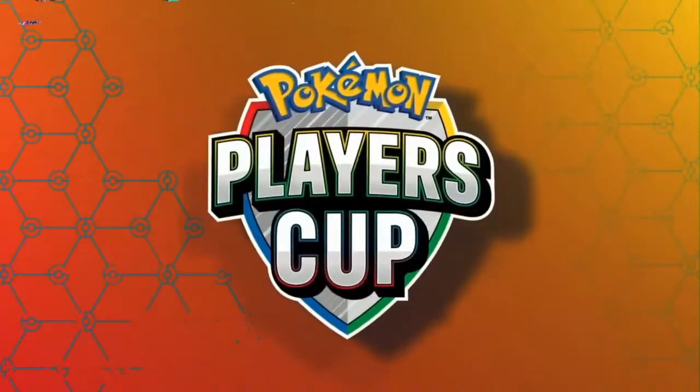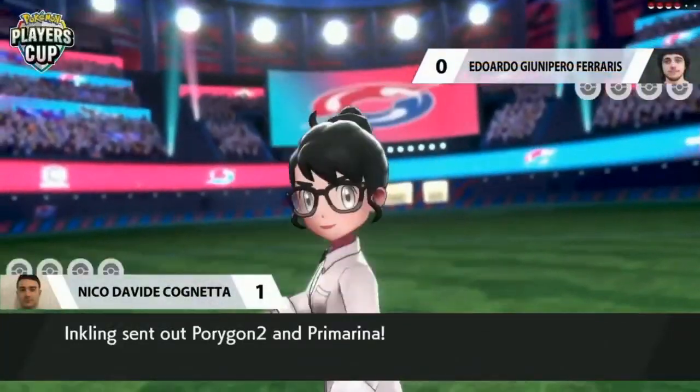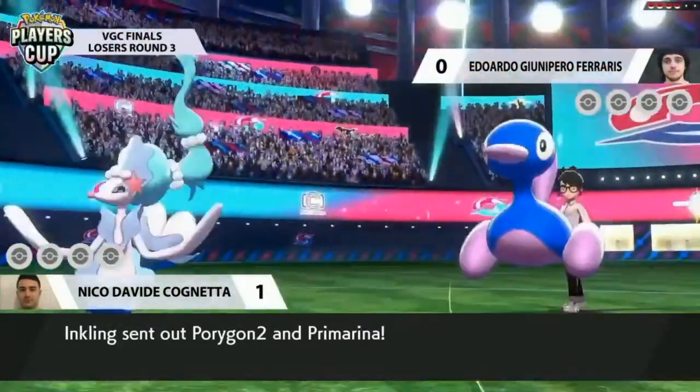We also saw that Fire-Water-Grass triangle going on — Rillaboom applying so much pressure, Primarina and Incineroar there dealing good damage to Rillaboom in return. But when Rillaboom is in its Gigantamax form with HP doubled, little Incineroar doesn't look too much of a threat. It's going to be interesting to see how Eduardo adjusts to have more offense — let's jump into Game 2 to see how he changes it up.